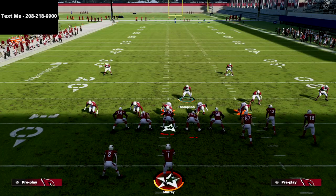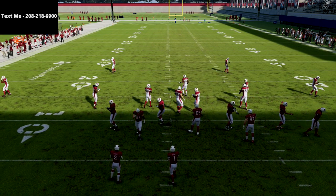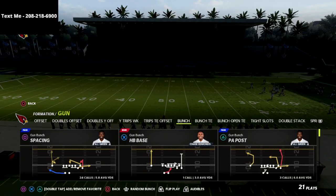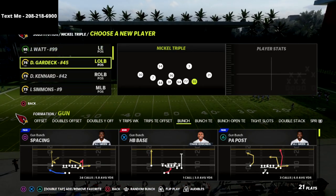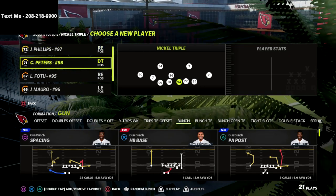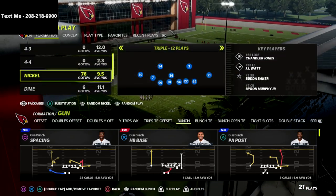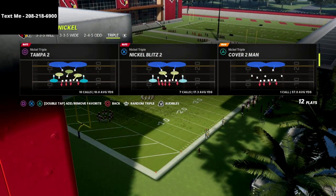If you're ever having trouble with the A-gap pressure — say you're playing regs — just sub somebody in for JJ Watt. Sub in any defensive end, move JJ Watt over to the back side, maybe move another player to the right side, just move people around. That will literally be enough to make this blitz work even better.